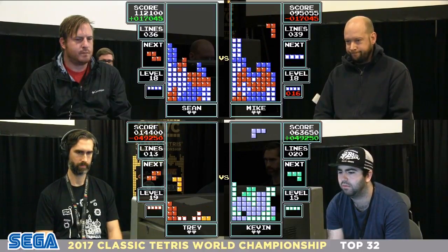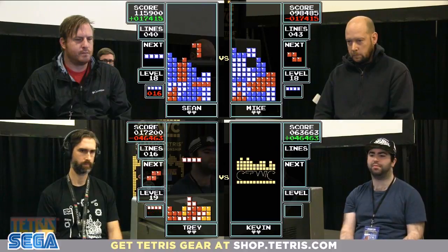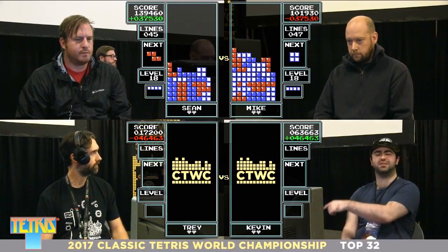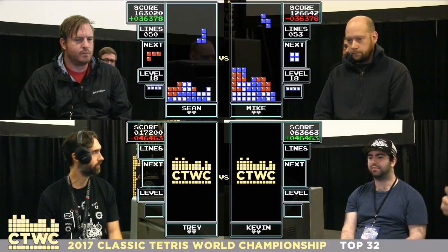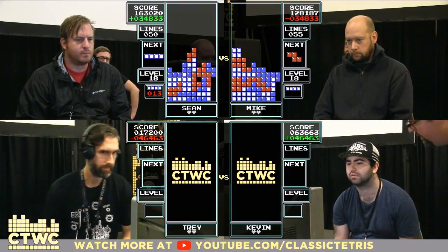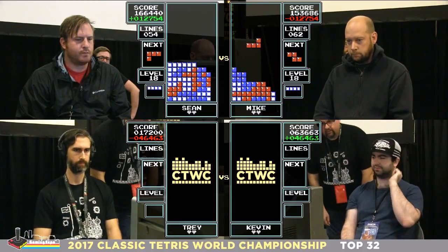There's still Chad and Sam who've got to play. Jonas has won his first match against Mary Powell — it's a tough task to take on the six-time champ. We're down to our final matches of round one: Chad and Sam on the side, Trey and Kevin on stage, Mike and Sean on stage. Sean has the slight lead with a little bit of garbage. Mike has an extremely clean board and scored a Tetris to make it a half-Tetris deficit.